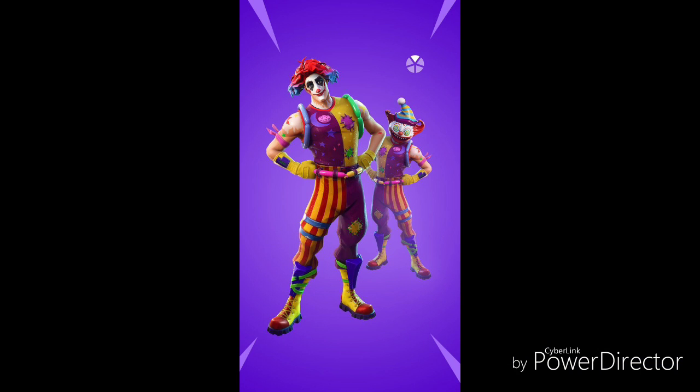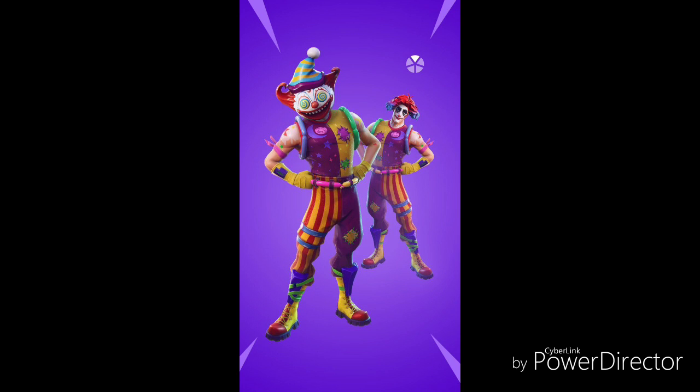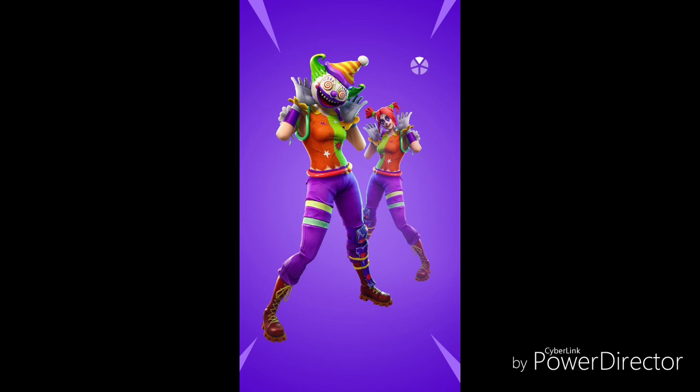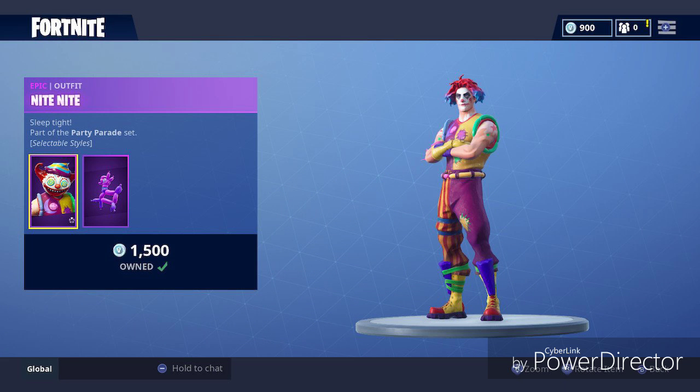Okay, the first one is the guy clown — he has like a little creepy mask thing, and these clowns are also customizable. Here's the female one, she also has a creepy mask. The guy one has a battle bus and a llama, and the girl one has a battle bus back bling.